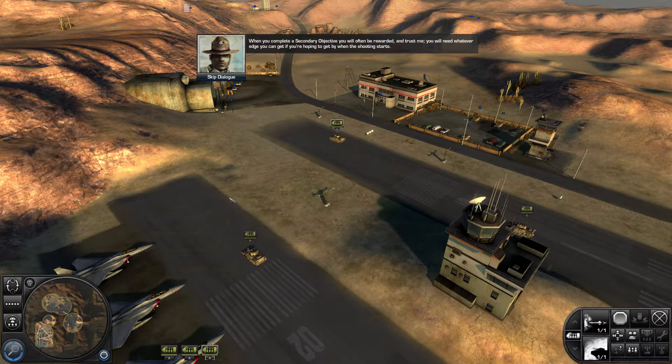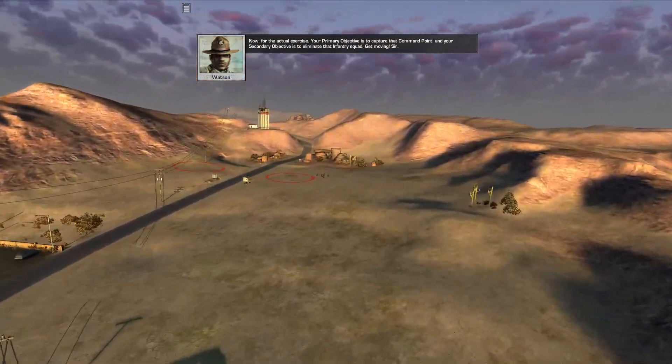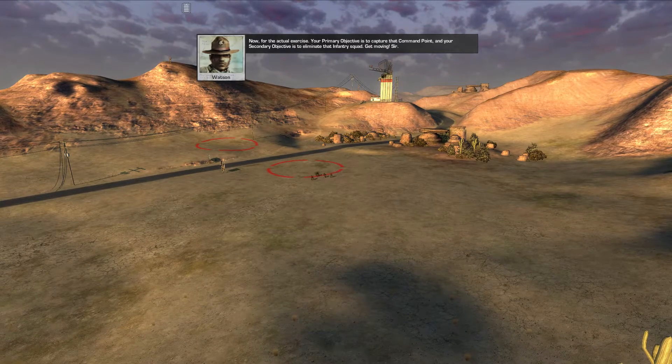When you complete a secondary objective, you will often be rewarded — and trust me, you will need whatever edge you can get if you're hoping to get by when the shooting starts. Now for the actual exercise: your primary objective is to capture that command point, and your secondary objective is to eliminate that infantry squad. Get moving, sir.